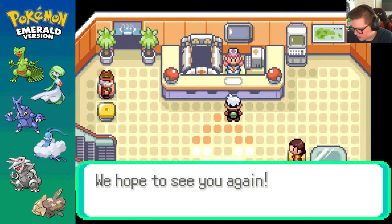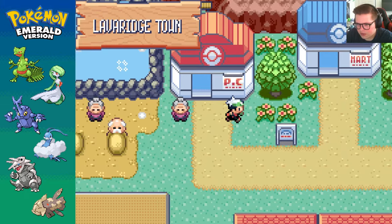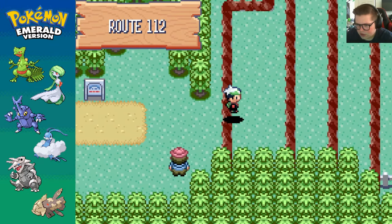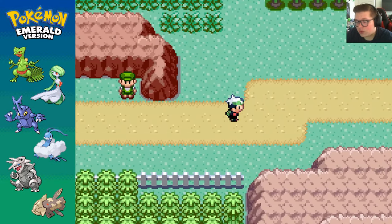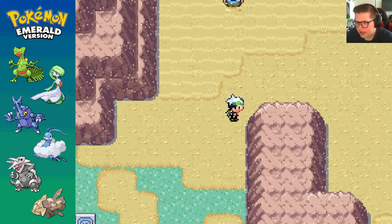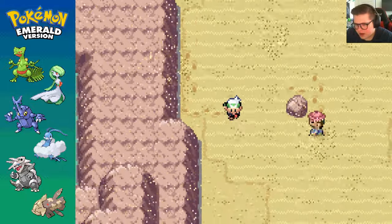I have an alarm going off at two o'clock. Why, David? What did you need to do at two o'clock a few days ago? Alright. So we go to Lava Ridge. We go down a few steps and we need to head into the desert. I don't actually know which one I'm getting here. I'm assuming Regirock. Regirock is what we're going for.